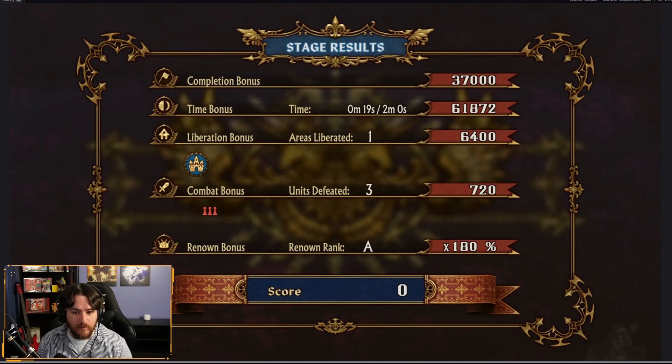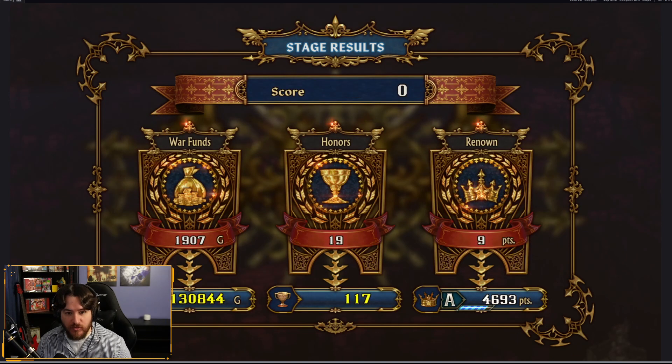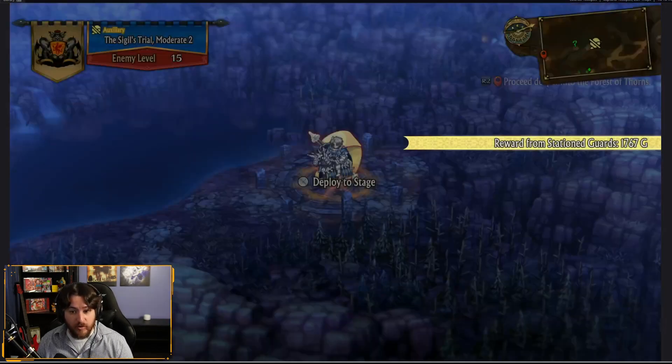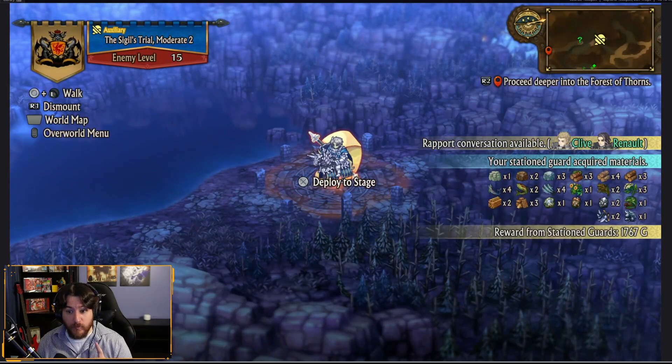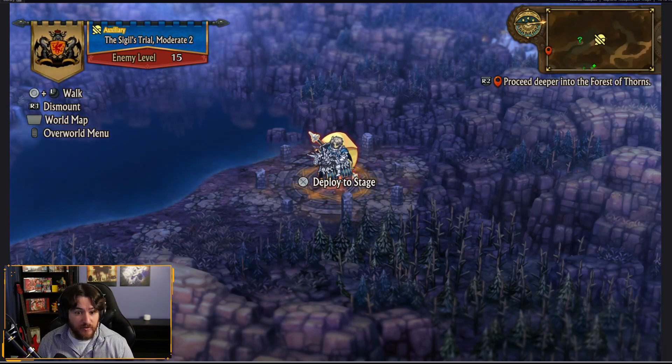We'll say that was about a minute. I'm going to get almost 2,000 gold, 19 honor, and a little bit of renown. One minute, 19 honor, infinitely repeatable — and you'll see I also got a full set of resources from all my station guards.